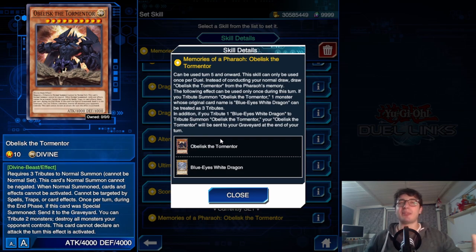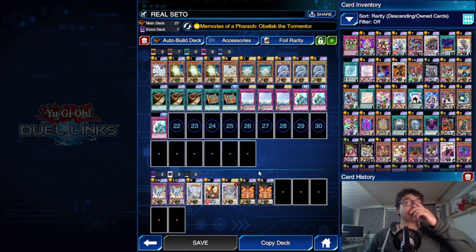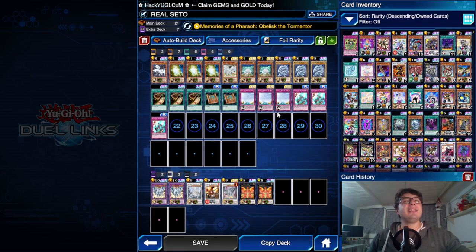The only thing I'm disappointed about — and a lot of you may not agree — is that I don't like this art. I honestly prefer the other one. But it's always Obelisk. Here we go with the decklist — it's a 21-card decklist. I didn't know what to cut, so that's why 21. I really feel confident with this.